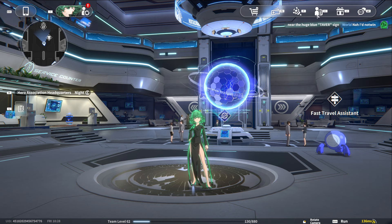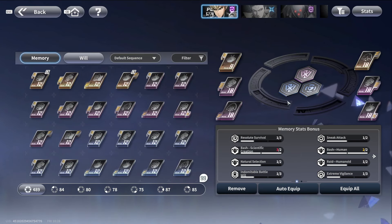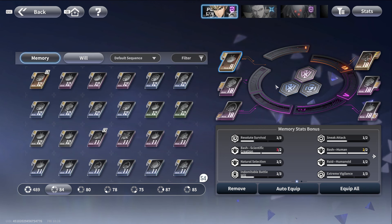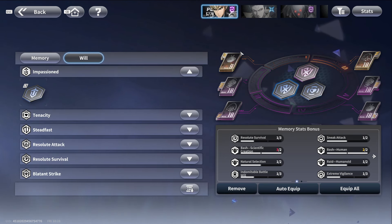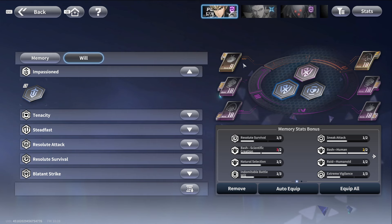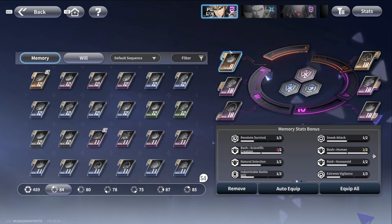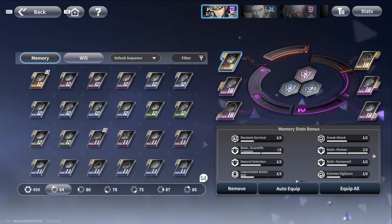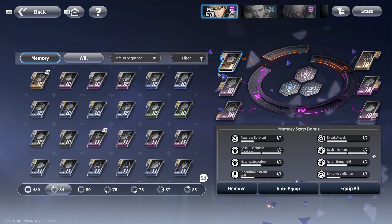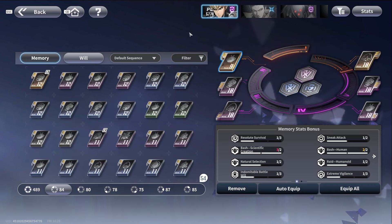There are certain things you should pay attention to. For people who don't know, memory and will chips are right here — this is the memory chip and this is the will chip. Each of those memories gives you certain buffs like attack, composure reduction, and rubber fruit. The level of the chip is connected with your urgent commission — when you finish level 12 urgent commission, you can farm level 12 memory chips.